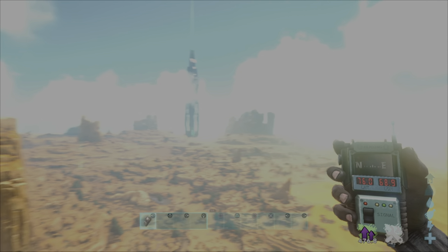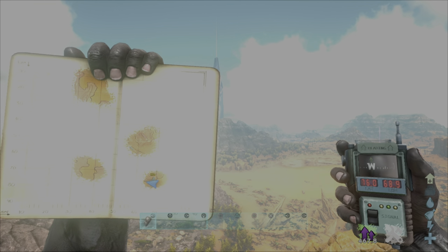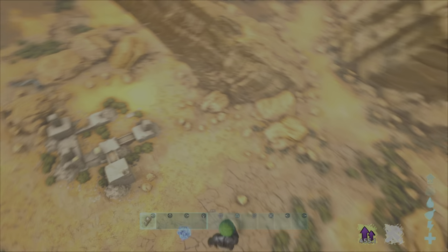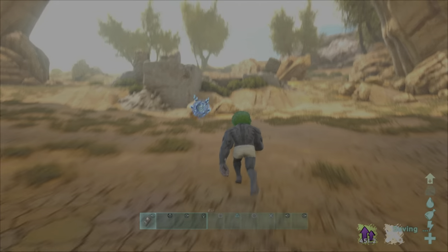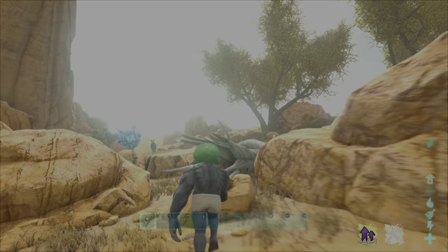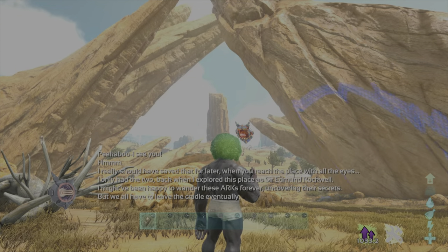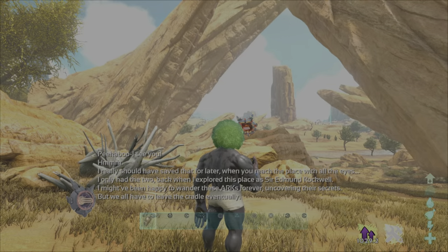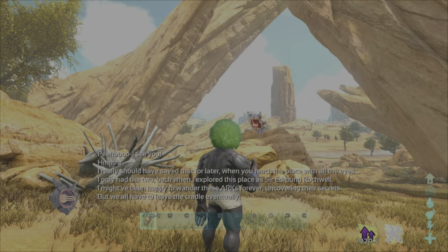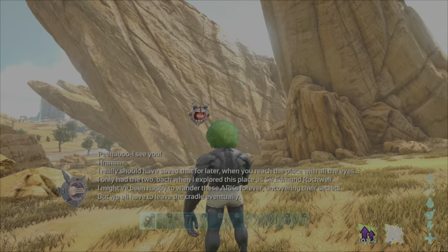Moving on to number two, which is around 76, 69. You're looking for these structures here, and you're simply going to go just past them, and bingo — job done. Peek-a-boo, I see you. I really should have saved that for later when you reach the place with all your eyes. I only had the two back when I explored this place as Serenity and Rockwell. I might have been happy to wander these arks forever, uncovering their secrets. But we all have to leave the cradle eventually.